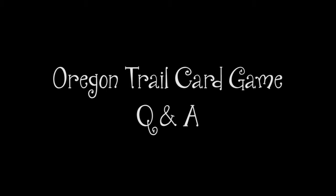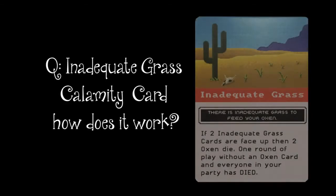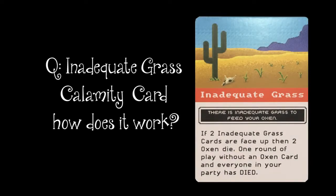Today I'm going to answer some questions about the Oregon Trail card game. There's a Calamity card that says 'Inadequate Grass,' which reads: if two Inadequate Grass cards are face-up, then two oxen die.